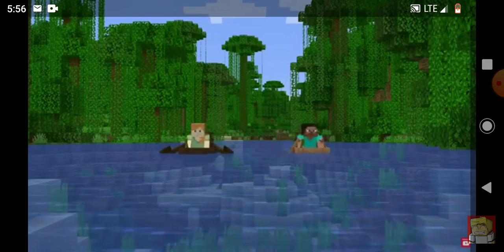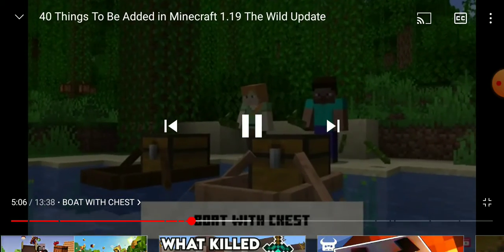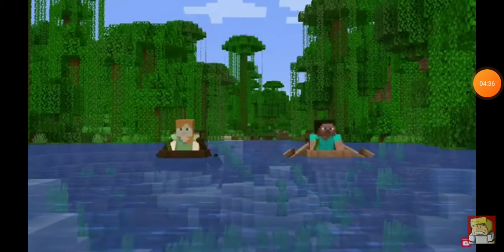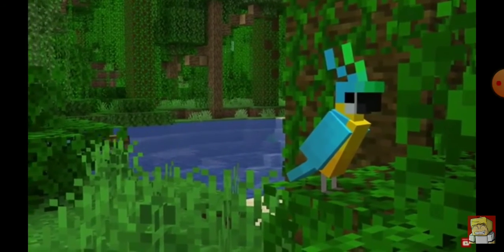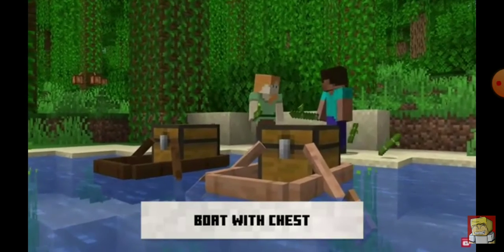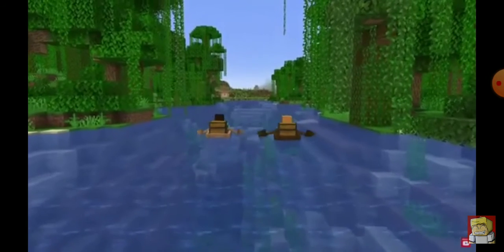Next up in the 1.19 Wild Update we've got the addition of another new feature: the boat with a chest on it. I've been waiting for this for so long. The day has finally come where I can put a chest in a boat and put all my stuff in it and explore my Minecraft world while traveling at sea. I'm very happy with this feature.